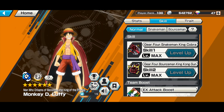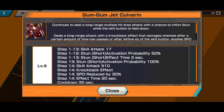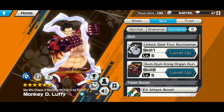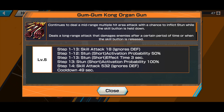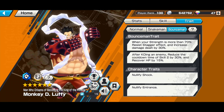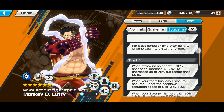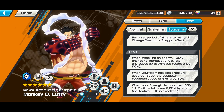This guy can change his form into Snake Man and Bounce Man, and each form has a different Skill 2. Each of them has about 14 steps of attack. The special thing about Bounce Man is that, being an attacker, his Skill 2 has a defense-ignoring capability, which is really useful against Dragon Kaido. This guy also has a massive attack buff up to 75 percent whenever you attack an opponent — it increases by three percent per hit, so it's really easy to get.